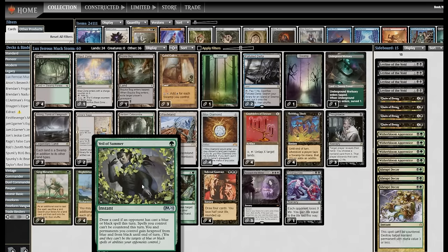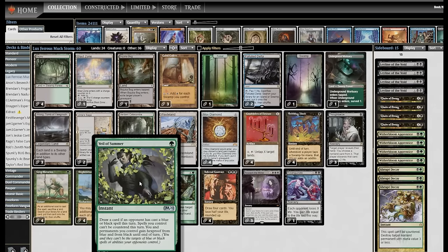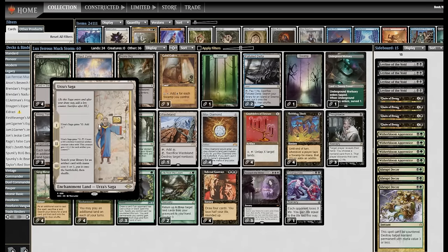For protection I've got three Veils and three Thoughtseizes. Thoughtseize can be used proactively to slow my opponent down, take some pressure off — I can Thoughtseize something like a Psychic Frog and buy a bunch of time. Veil of Summer protects me from Orcish Bowmasters, which is really important because my deck is built around Infernal Contract: draw four cards, lose half your life, round it up. You die pretty quick under that if someone has a Bowmaster. Basically, we're kind of a lands deck — got a little lands/Crop Rotation value package, Wasteland, Bazaar of Baghdad, Blast Zone, two Urza's Sagas.